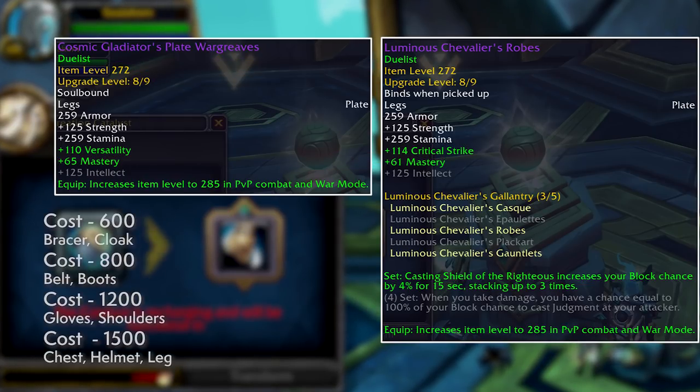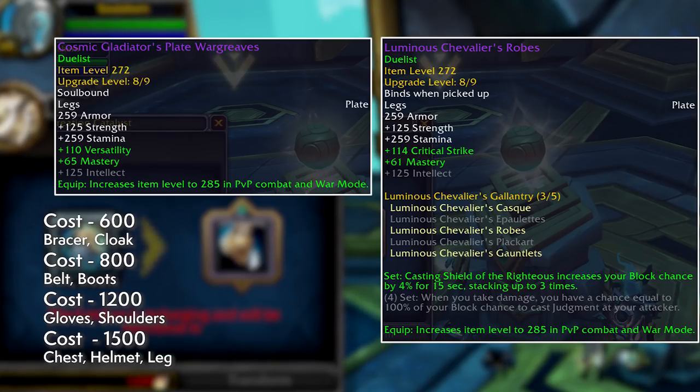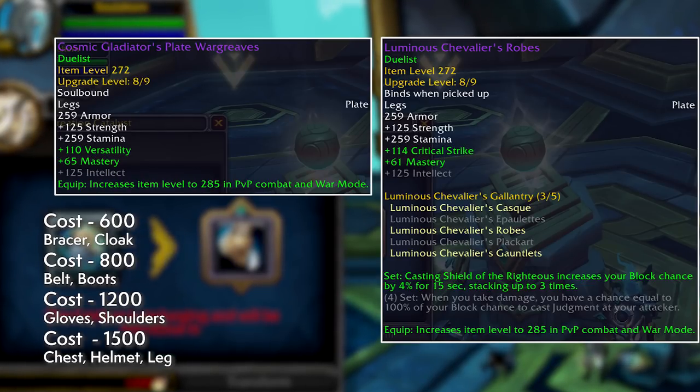Here are the costs. It starts at 600 cosmic flux to convert your bracers and cloaks, 800 for belts and boots. It goes up significantly for pieces that give tier set bonuses. Gloves and shoulders will cost 1200 to convert, while the chest, helmet, and leg slots will cost 1500.